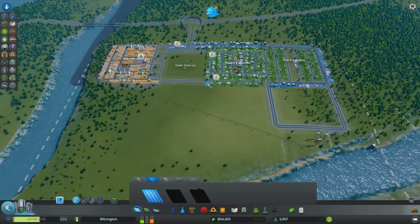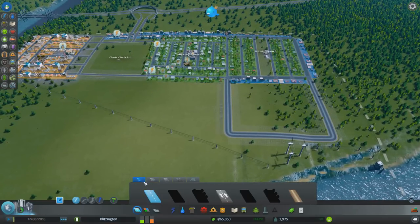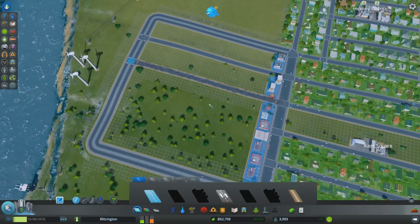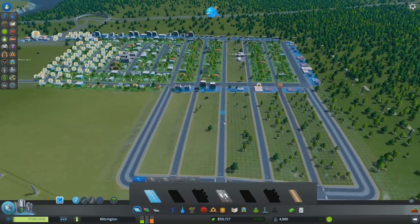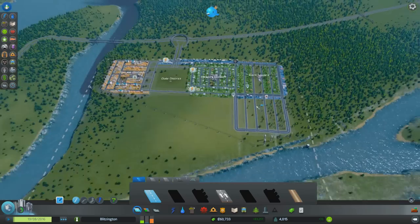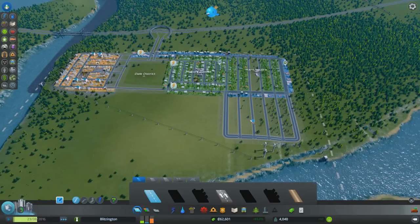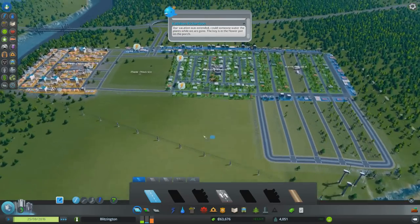We're out of power again. Something is on fire again — I guess they didn't have a cat to save. Are we out of power or what? Kind of out of power. We need more industrial land. I guess it is time for a nice farming community.